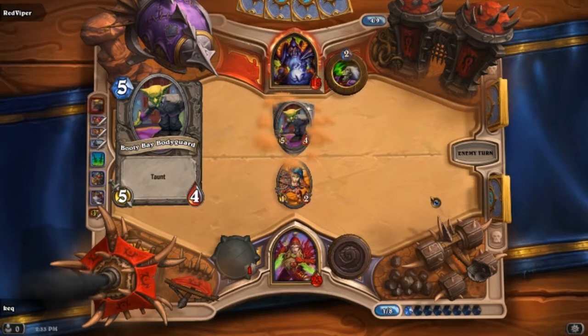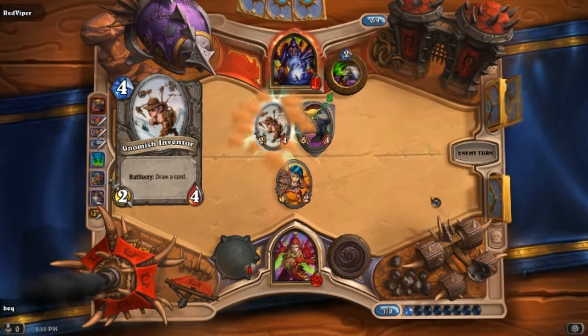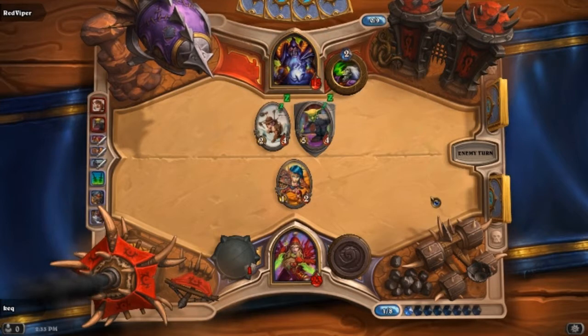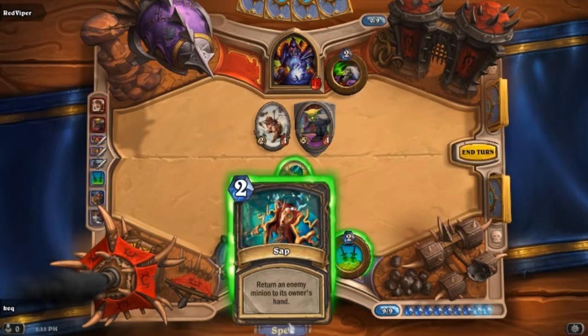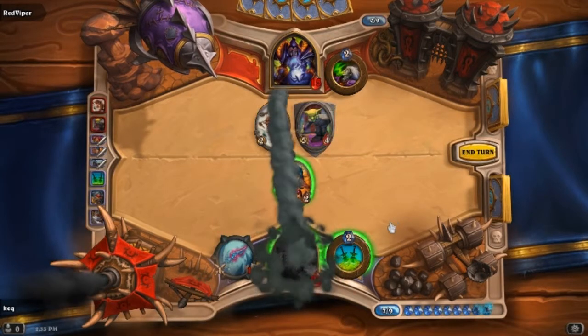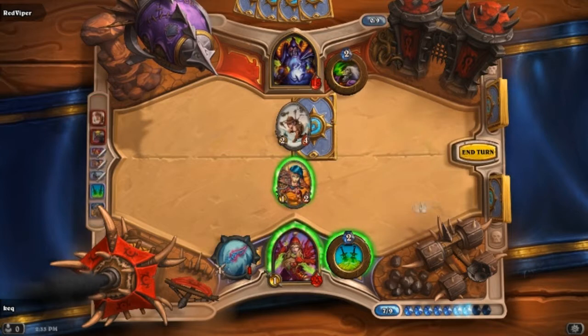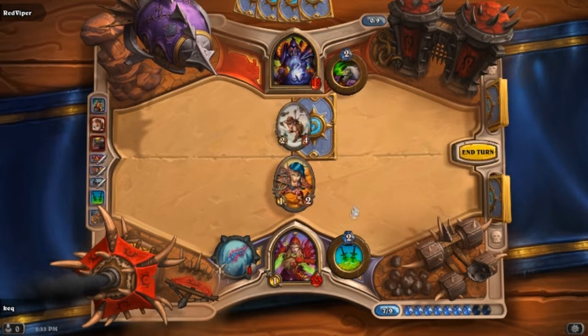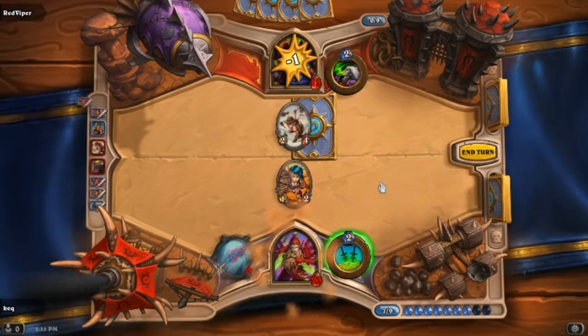You're limited to the emotes that are on the board here. Get behind me — don't like that taunt. Don't like that taunt. There we go. Turn into your hand. And for life. Here we go — hit him a couple of times.